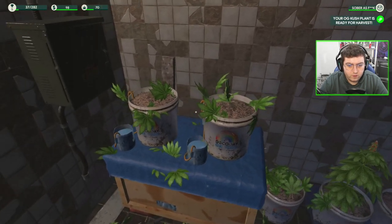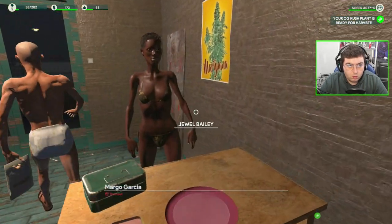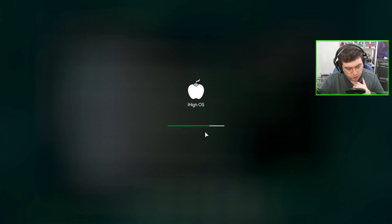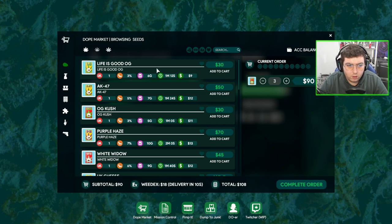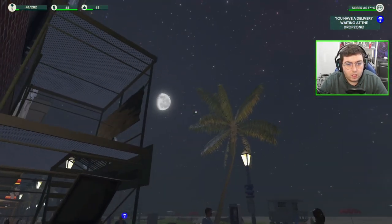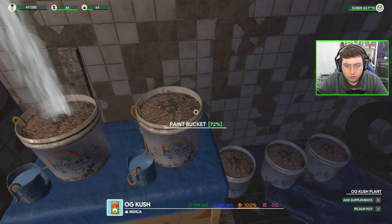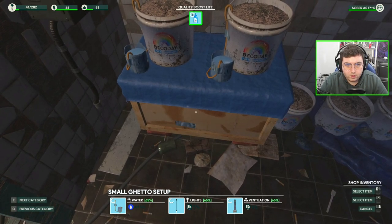One plant's almost done. That bucket's almost finished — there's Diaper Dan with a butterfly on his head, nice. We're making bank now. I would really like to upgrade this place. We need to get some more OG Kush and Life is Good OG. These three buckets are running out of health. Getting more OG Kush.